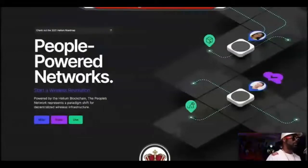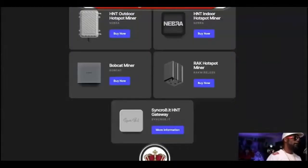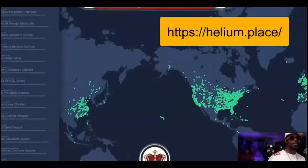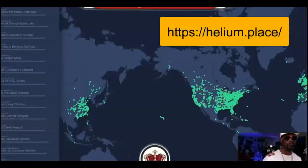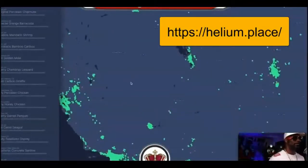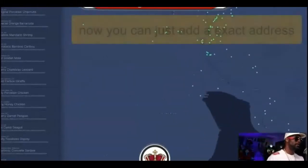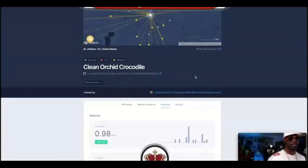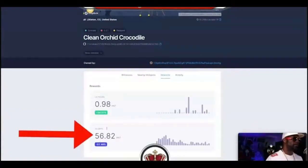Now let me show you the Helium network map. As you can see, there are already over 54,366 hotspots out there, and within the next four or five months it'll probably be over 200,000. You find your area on the map and see how many hotspots are nearby. If you're in the center of a cluster, you do very well. Someone in a rural area with nothing around them will have a hard time, but someone positioned in between a cluster of hotspots will do great.